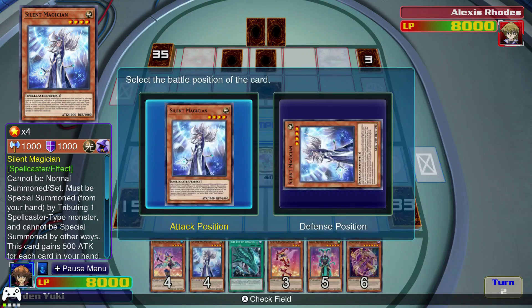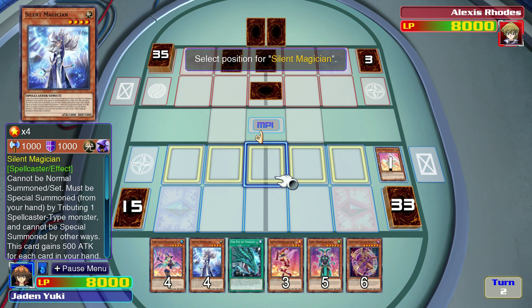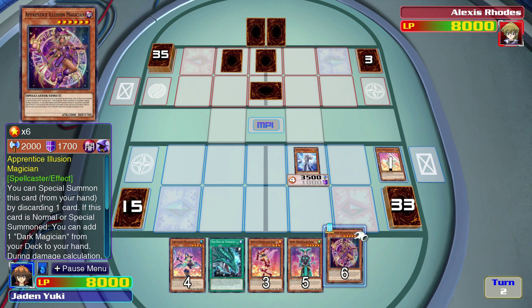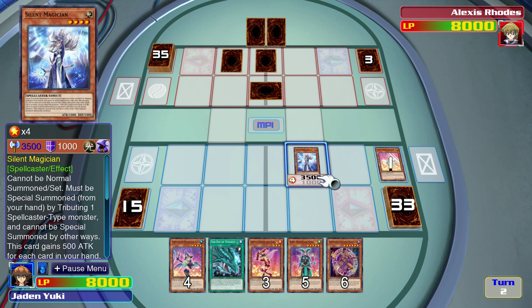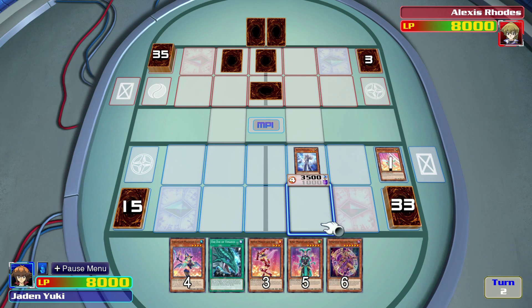Then I will Special Summon Silent Magician, which can only be Special Summoned by tributing a Magician — she can't be Normal Summoned even though she's only level 4. But she has a very powerful effect. As you can see, she has 3,500 attack right now — she starts with 1,000, but for every card we have in our hand, she gets an extra 500 attack. Silent Magician also can negate a spell card once per turn. And when she dies, I can Summon a Silent Magician from my deck, which includes Silent Magician level 8.